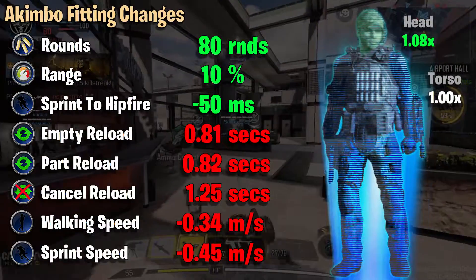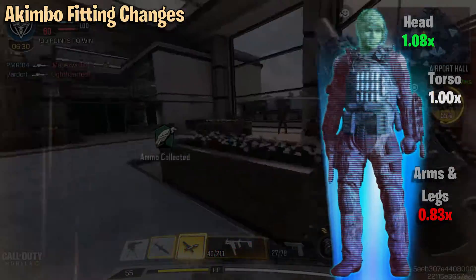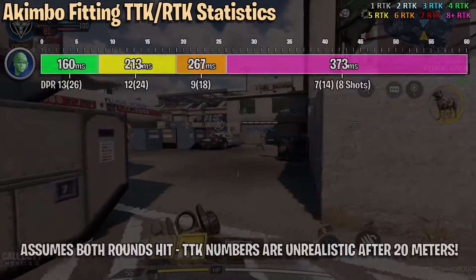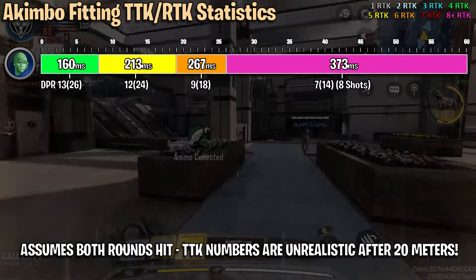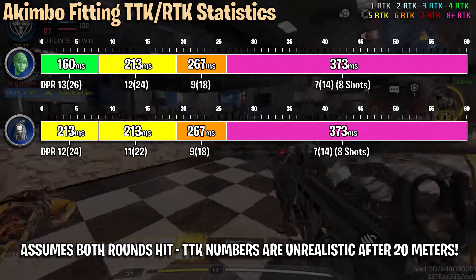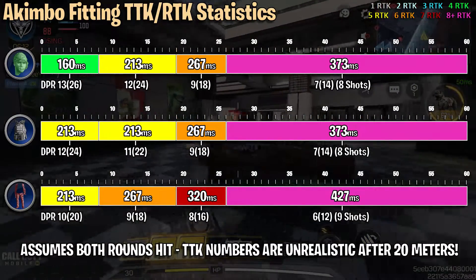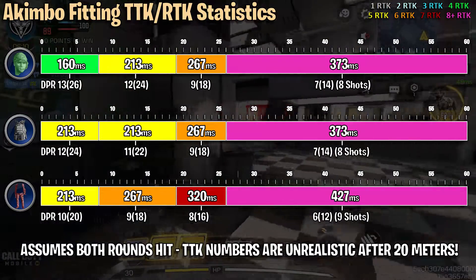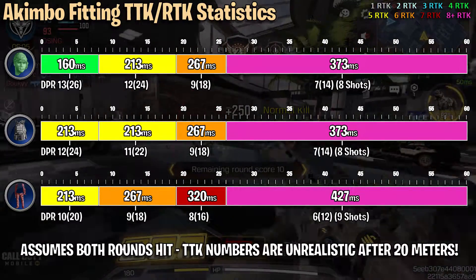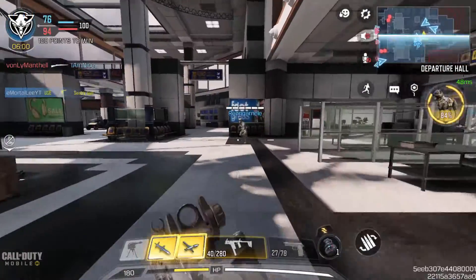With the akimbo fitting we have different hit boxes — just the head, the whole torso, and the arms and legs. The head comes in at 1.08 times and arms and legs at 0.83 times the damage. For the akimbo time to kill stats: up to eight meters you get a four-round kill for head shots. For the torso area it's 213 milliseconds — a five-round kill. For arms and legs it's the same. You can push out to 19 meters — that's your ideal area. After that it starts getting dicey on accuracy as well as time to kills; it is very unrealistic after 20 meters.